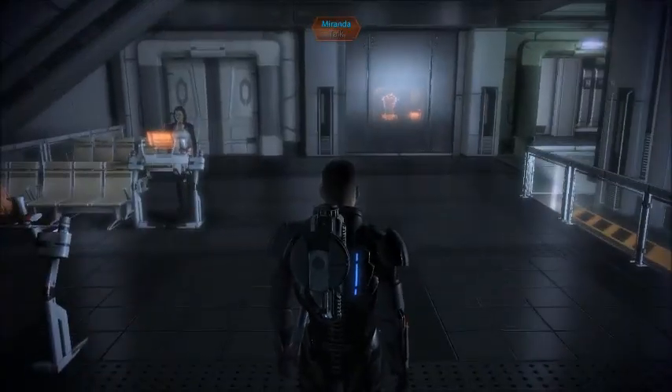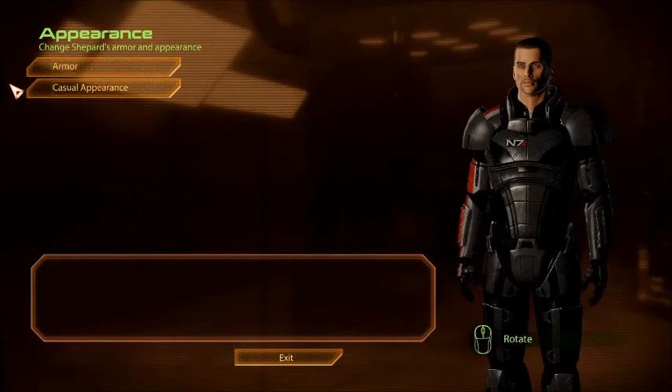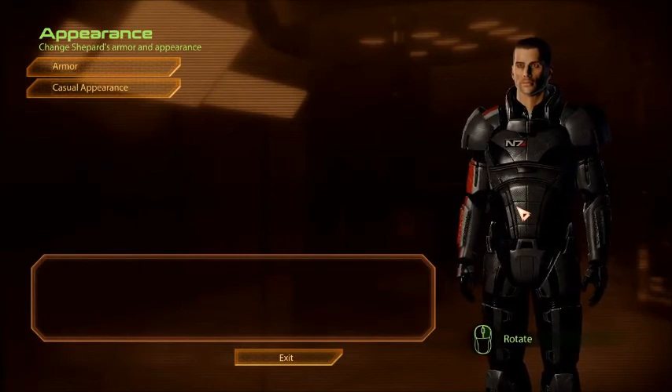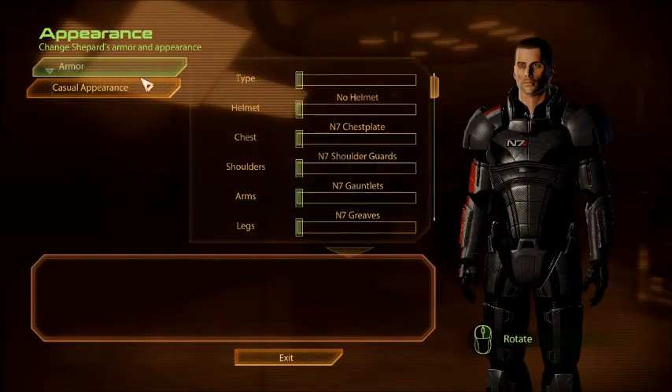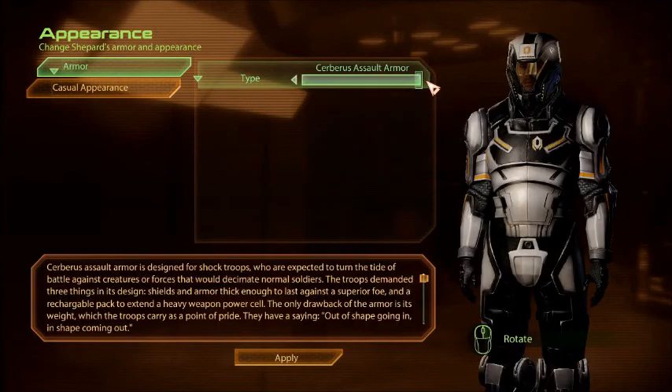In this episode, we've got some stuff to do, but the first thing that takes priority is customising my armour. Because we can't just go around like this all the time — I mean yes, it's badass, but this is an RPG, we want to customise our stuff. So I believe I have some DLCs installed, so let's take a look at what we've got.